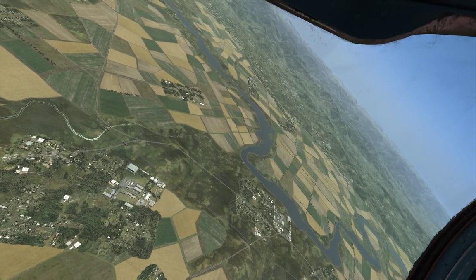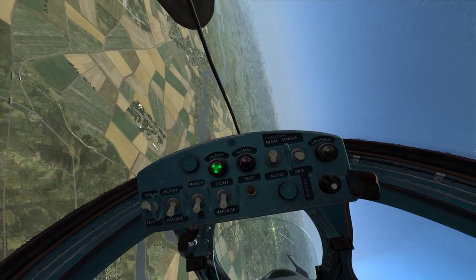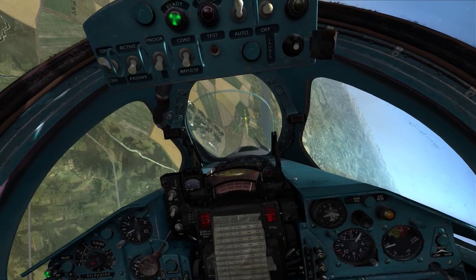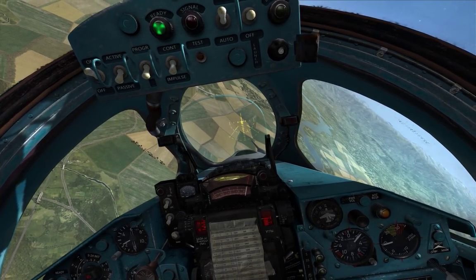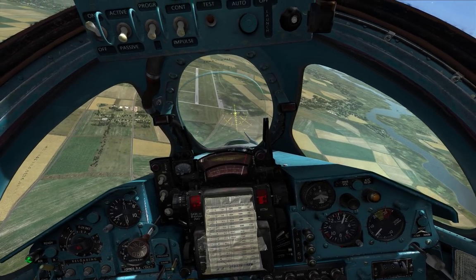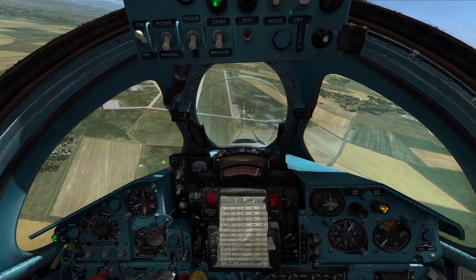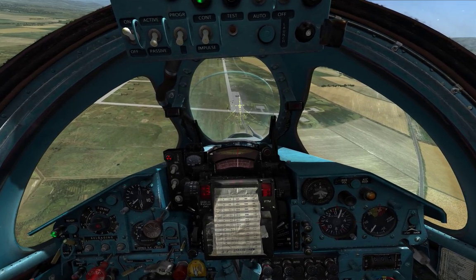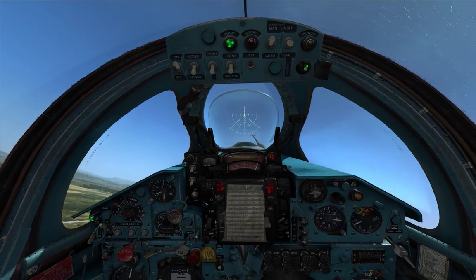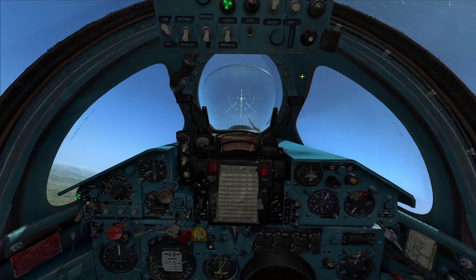I think that's the basic use of iron bombs covered. Quick recap: high-altitude dive, at least about 3,000 feet. Diving at about a 30-degree angle. Drop the bomb before the pull-up light comes on, and release when the launch light is on. For strafing: strafe the target, pull out, hit the chaff/flare. You can see I'm chaffing and flaring on the way out, avoiding infrared missiles.